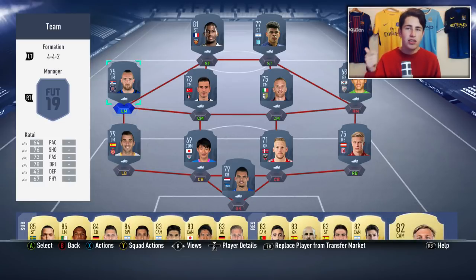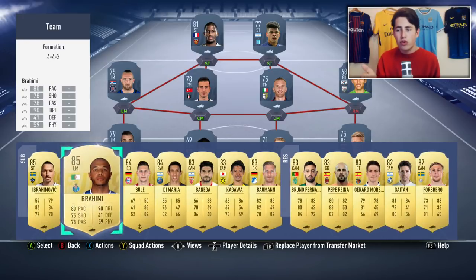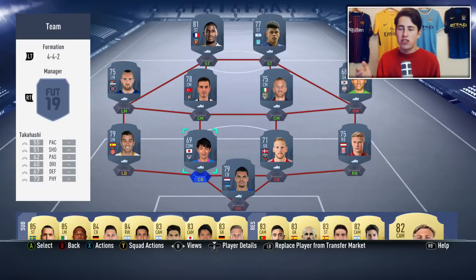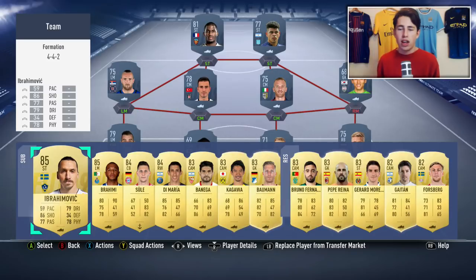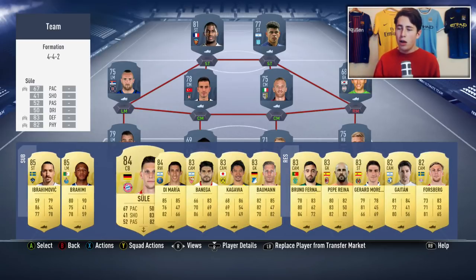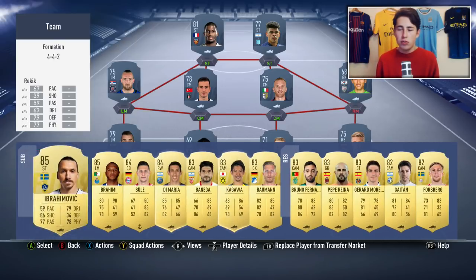We'll probably also have League SBCs for the MLS, the Japanese League, the Chinese Super League, adding more potential for those cards to rise in price. It's just such a safe investment. Atletico Madrid players have already gone up by a few thousand coins because of the Juan Fran SBC. You've also got potential for these cards to go up because of a guaranteed Team of the Week SBC or Player of the Month SBC at some point in the future. It's a very, very safe way of making coins - just pick up some of these players.